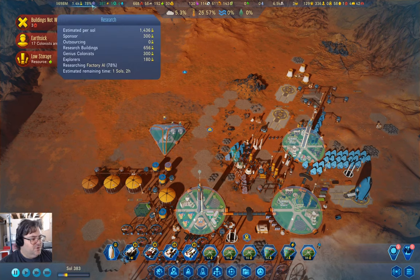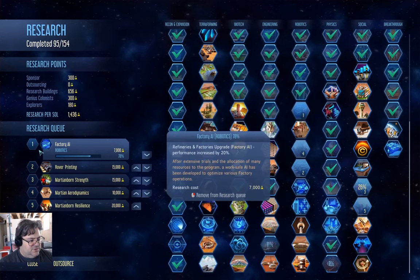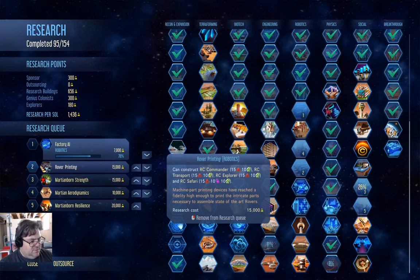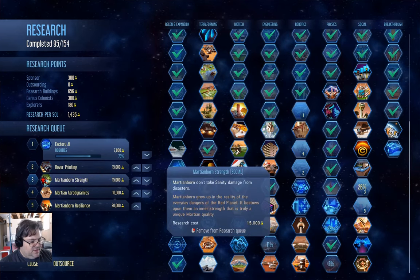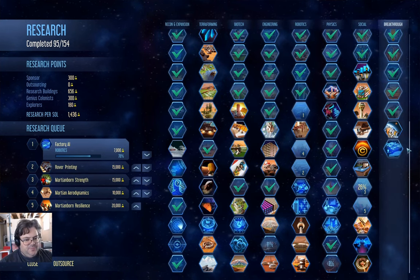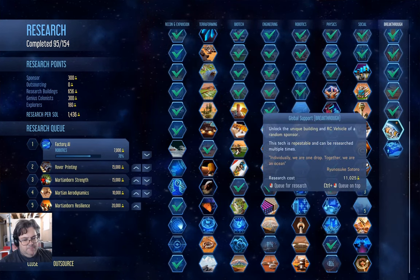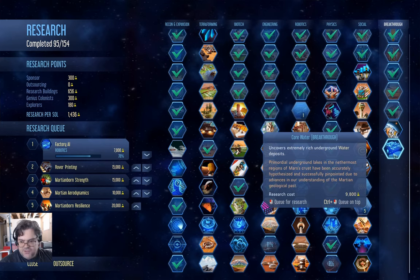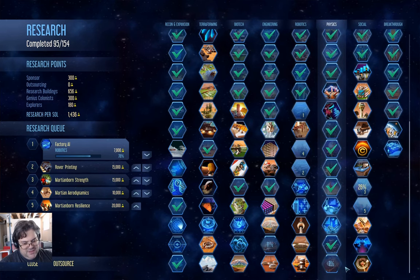For our research, we're doing factory AI - that allows our factories to increase their performance. Then we're going to do rover printing so we can make rovers. I might run global support again just to see what we end up with. Core water might not be exactly useful.